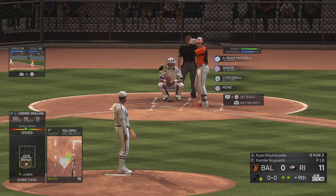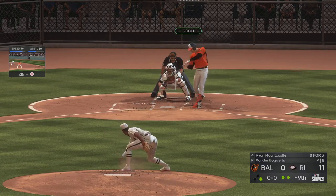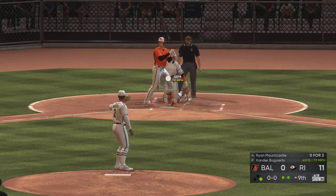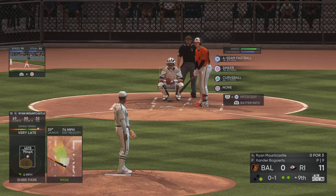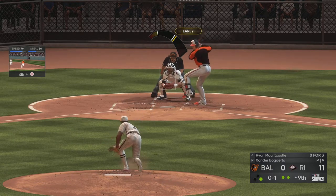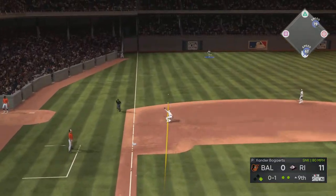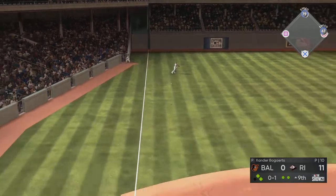Come on, Xander! Let's go, Xander! His four-seam fastball goes to 83, his sinker goes to 83, and his curveball goes to 71. Come on, Raphael! He goes to a knee to try to knock it down, but it's by him down the line.